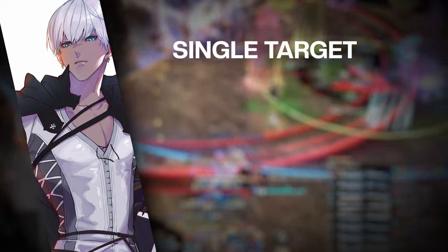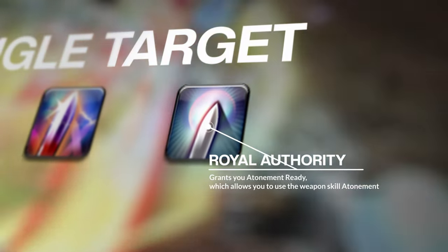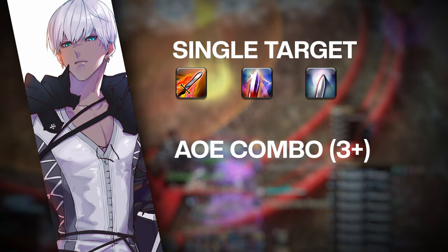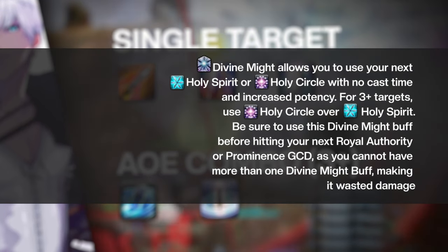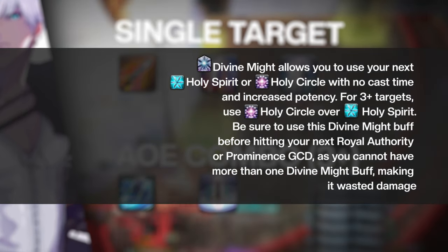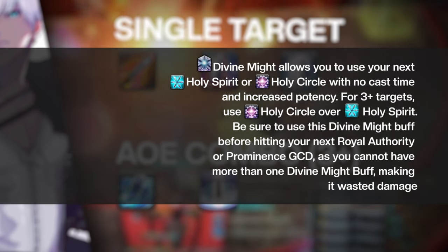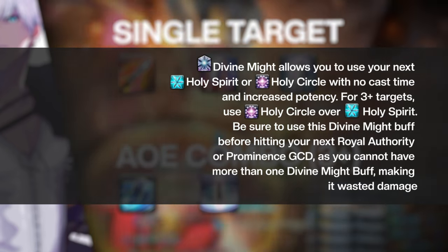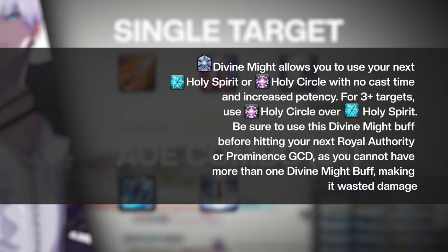The Paladin's standard combo is as follows. For single target, we start with Fast Blade to Riot Blade and into Royal Authority. Royal Authority grants you Atonement Ready, which allows you to use the weapon skill Atonement. For AoE targeting, we start with Total Eclipse into Prominence. Both combo finishers, Royal Authority and Prominence, grant you a Divine Might buff. Divine Might allows you to use your next Holy Spirit or Holy Circle with no cast time and increased potency. For three or more targets, use Holy Circle over Holy Spirit. Be sure to use this Divine Might buff before hitting your next Royal Authority or Prominence GCD, as you cannot have more than one Divine Might buff, making it wasted damage.